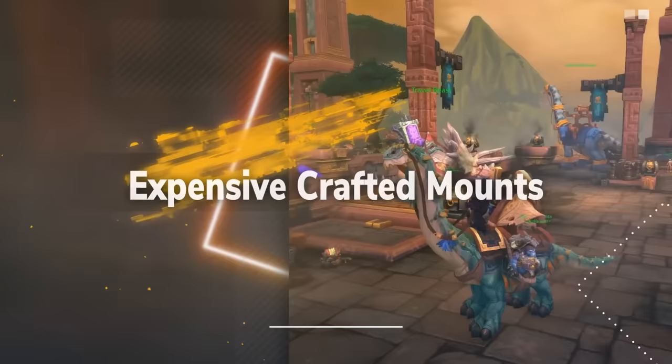At number 10, we have the Turbocharged Flying Machine. This engineer-crafted mount was added in the Burning Crusade — specifically Patch 2.3 — and is currently going for about 43,000 gold on average on the auction house. The schematic can be learned from any engineering trainer. In TBC, the Turbocharged Flying Machine was an epic mount and you had to craft the Flying Machine Control (the basic flying version) to use in the recipe, meaning you'd usually end up crafting the basic mount first, then a second time to craft the epic variant.